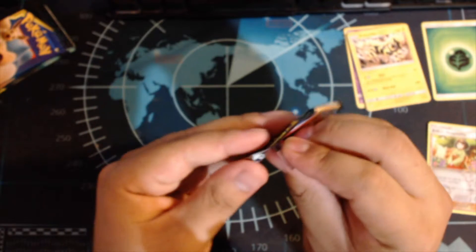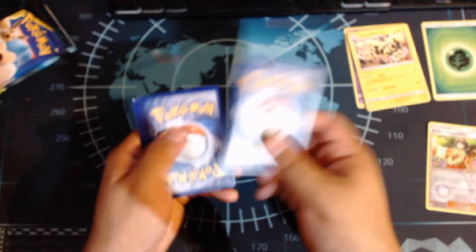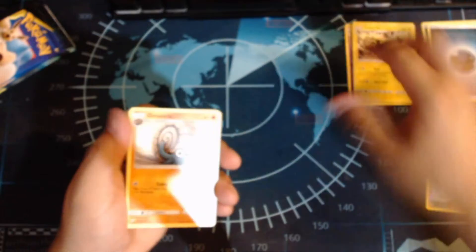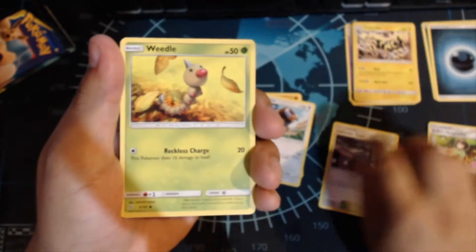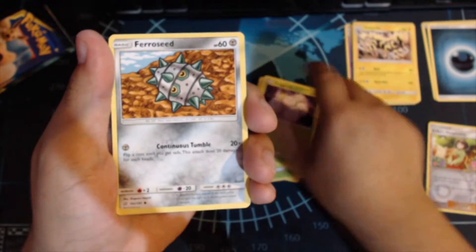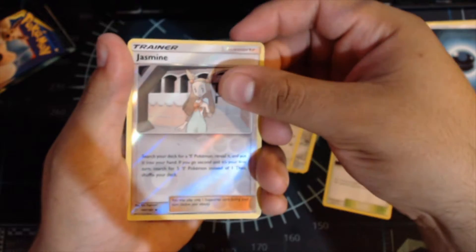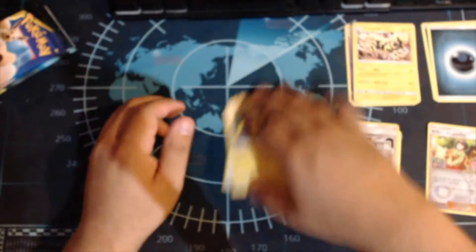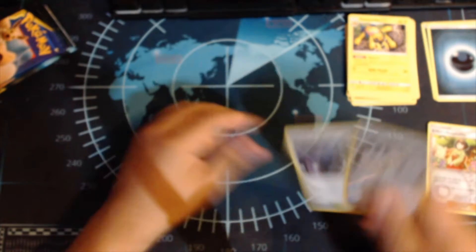Still don't know how to open these that well — I don't know how people just rip them right open. Put that over there. Two, three, four to the front. Energy card is a dark. We got Omanyte, Tauros, Lavender Town, Weedle, Helioptile, Exeggcute, Farfetch'd, Meowth — Jasmine as the reverse holo, and Galvantula. I don't really like spiders. Not much in there.